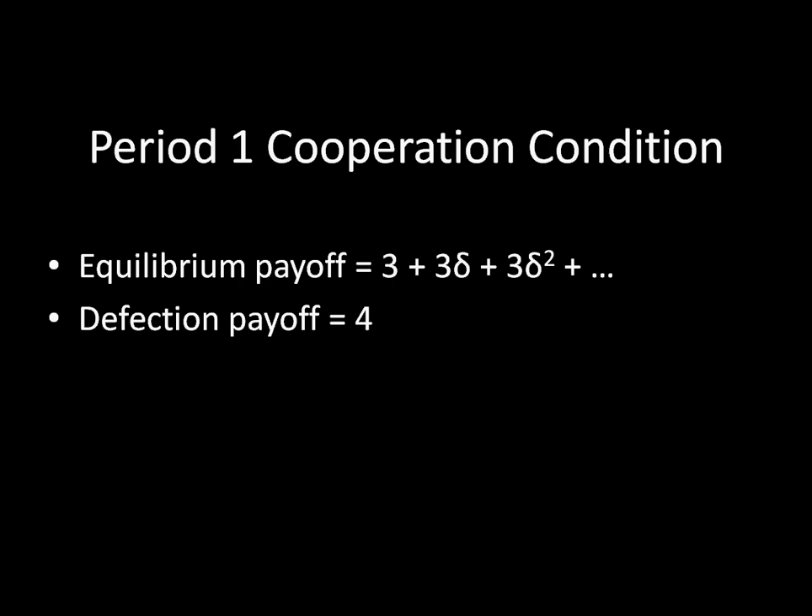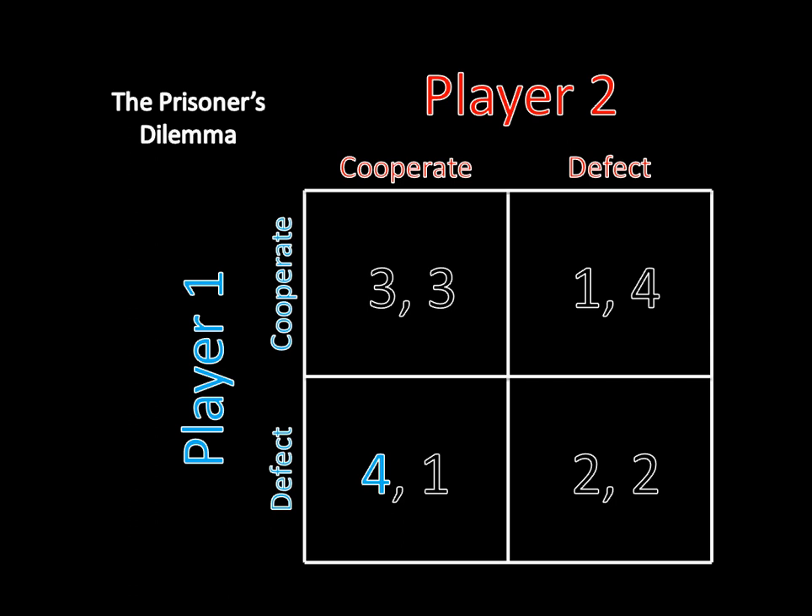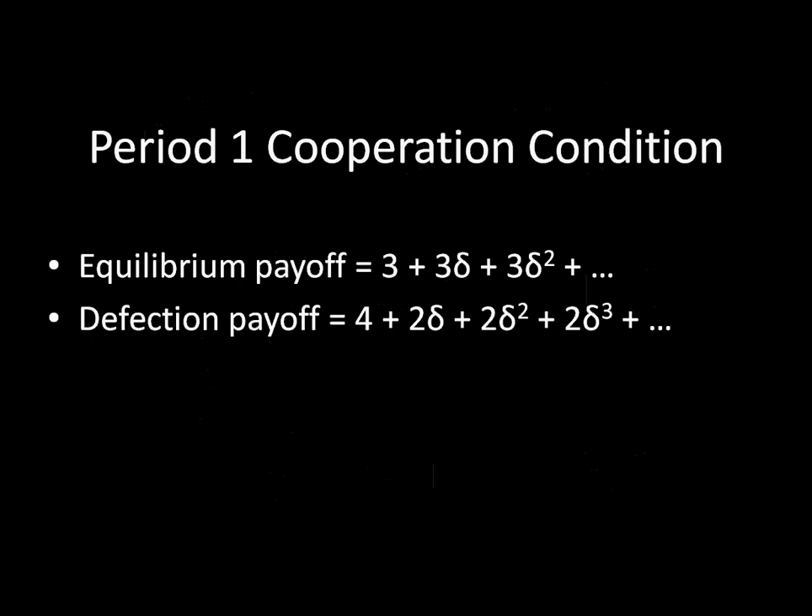The other choice for player one is to defect in the first stage. If player one defects, he receives a payoff of four for that first period — because player two is playing Grim Trigger and starts by cooperating, so player one betrays her trust by defecting, receiving four instead of three. However, Grim Trigger has its threat of punishment: by defecting in the first stage, player one receives a lower payoff for all future stages — two in the second stage, two in the third, two in the fourth, and so forth — shifting from the cooperation phase to the defection phase.